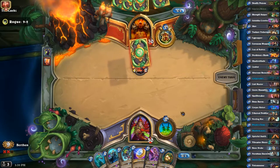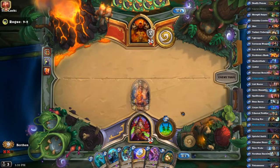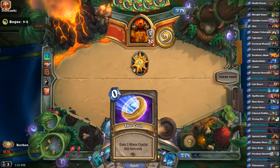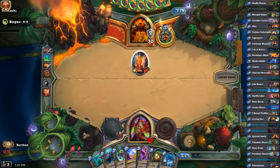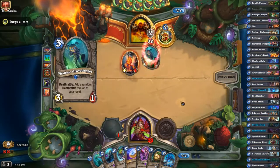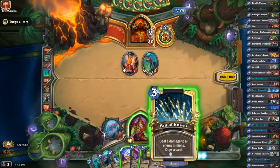Hero power on turn two is okay, but he's got such a good turn one that hero powering on turn two is not that great a play. If he plays a turn-two minion instead of hero powering, my turn-two play is garbage — but he didn't, so it is not so bad. I'm actually going to hit that because I could go coin into Grave Shambler, kill that, and get a five-five on turn three, which is insanely good.